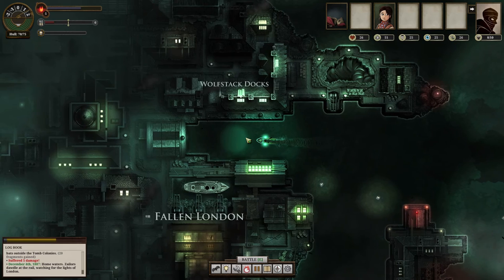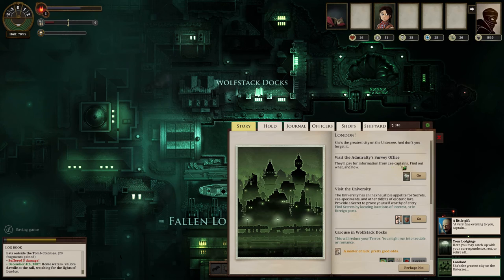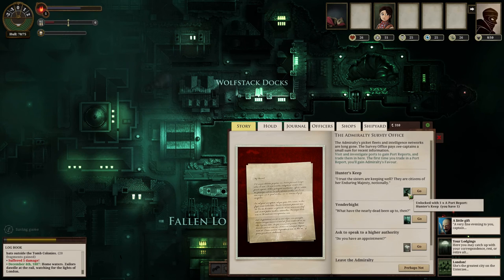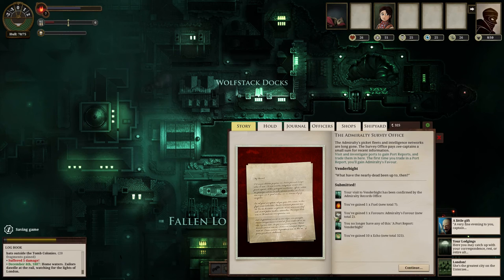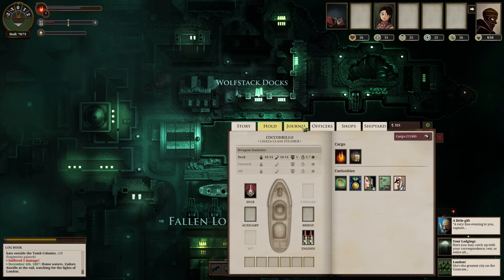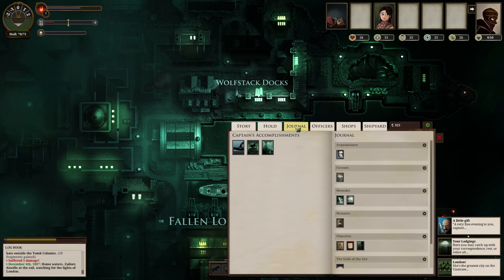I'm going to come back to Fallen London and go to the survey office and give them the cards I got for doing the port reports. That gives me fuel and a little bit of echoes. Once you do that enough, you'll attract the attention of the higher authority and he'll give you more difficult objectives. As you do personal errands for him, you get higher rewards.